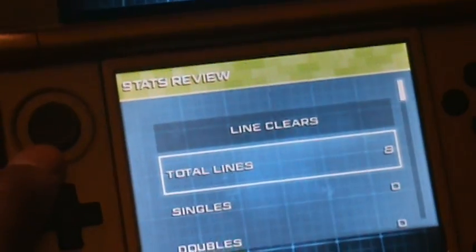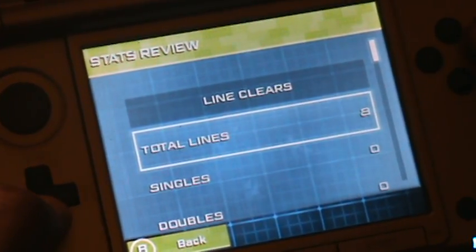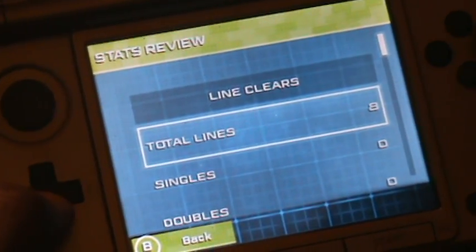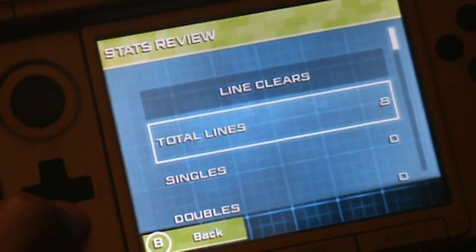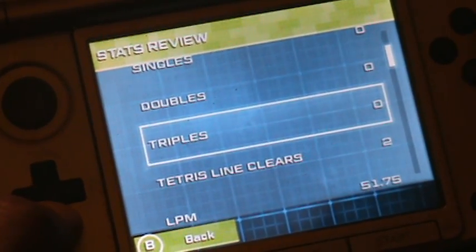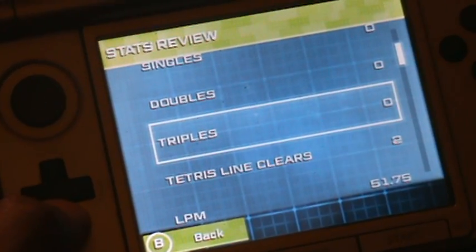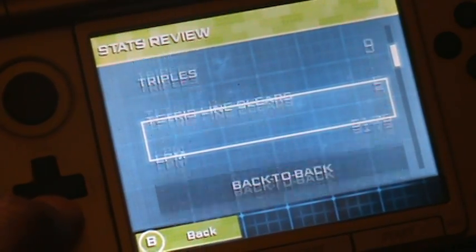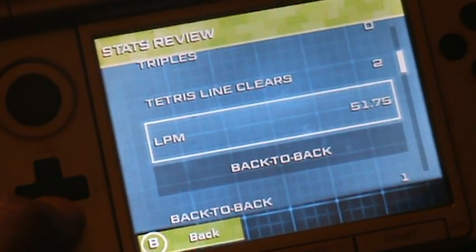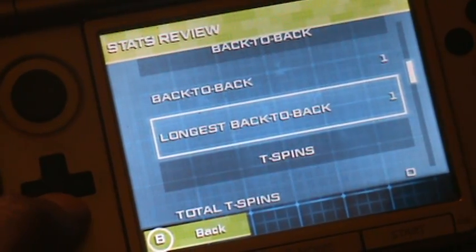I'm going to go to the stats — let's view stats. So here we are with the stats. The line clears: lines cleared are 8, no singles, no doubles, no triples, Tetris line cleared 2, total lines per minute 51, back-to-backs is 1, longest back-to-back 1.